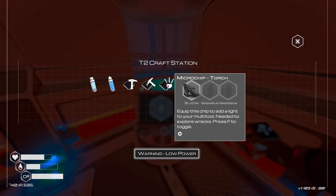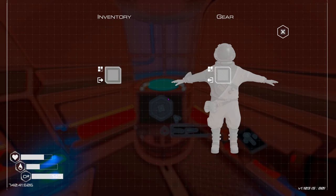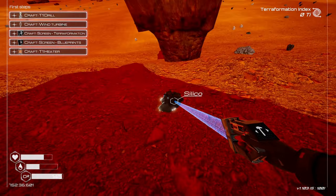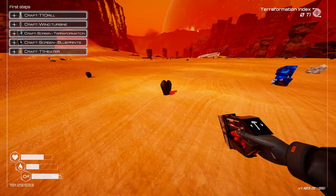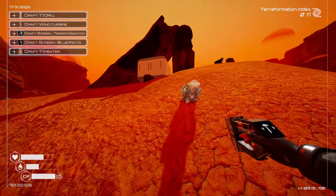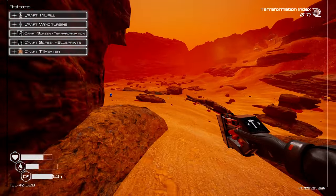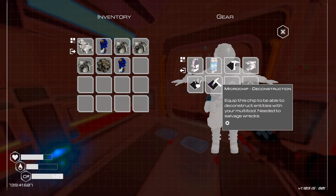We need more magnesium and a little more silicon — just three magnesium and one silicon. I'm just waiting for those meteors to start dropping on my head again. I remember when the meteors dropped it seemed like they dropped resources. Let's make a torch and the deconstruction tool — now we've got the ability to deconstruct.